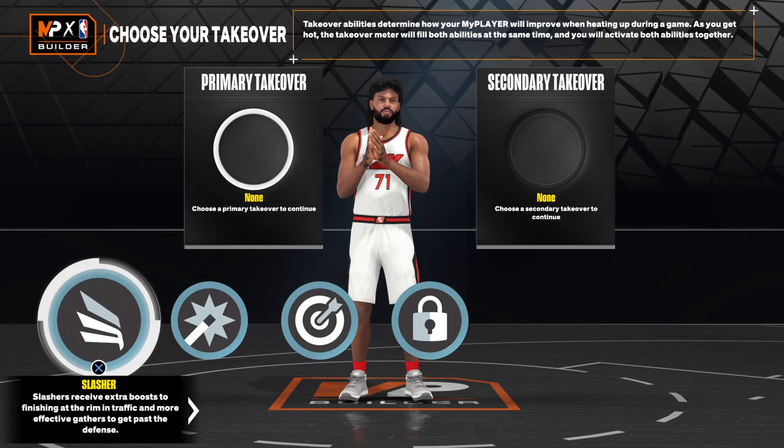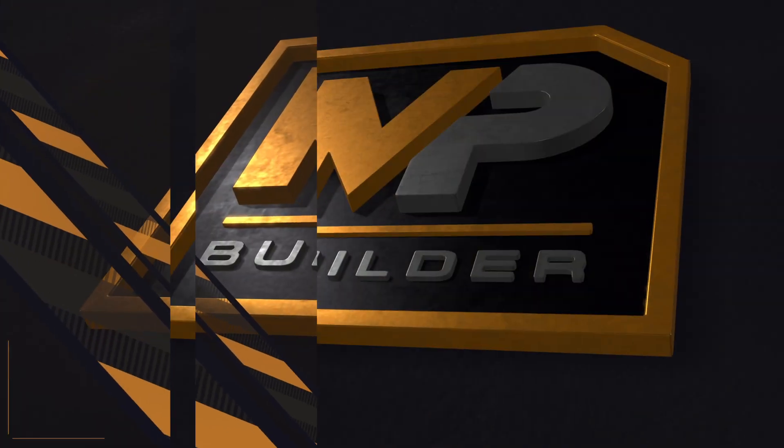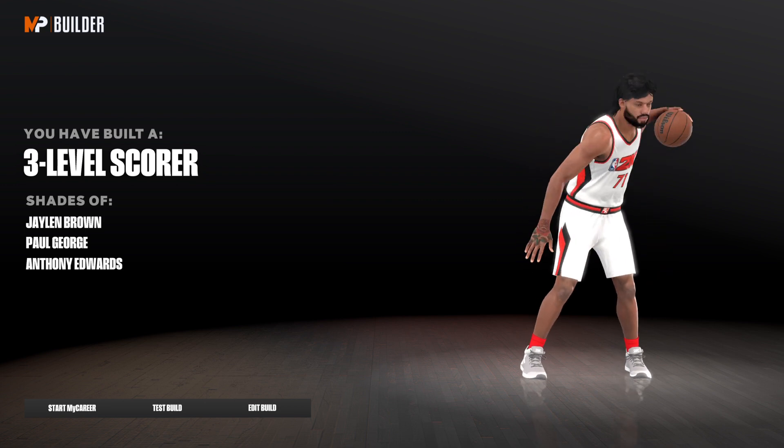And then takeover, it's up to you, but I'm going to go with Lockdown and then Shooting. You get a Lockdown takeover, and then you have it — Three Level Scorer. Shared to Jalen Brown, Paul George, and Anthony Edwards.